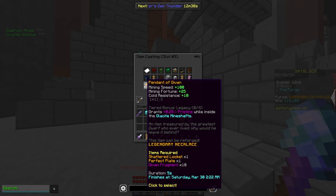But obviously the biggest investing component here was the fragments. However, there's more news coming out because they added a set bonus to this — a tiered bonus called Legacy, 0 out of 4, that grants pristine while in Glacite mineshafts. And you know what this means? There's a full set of this.